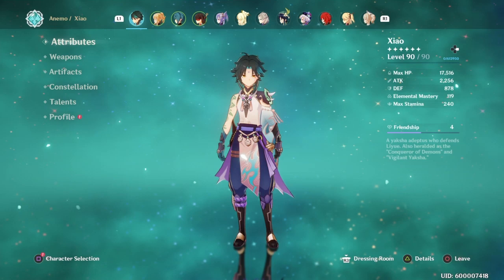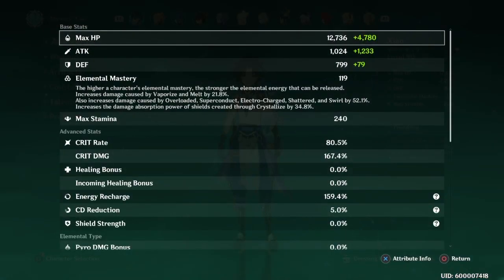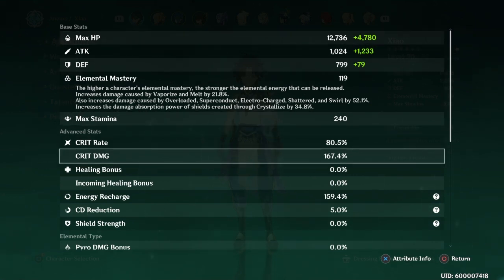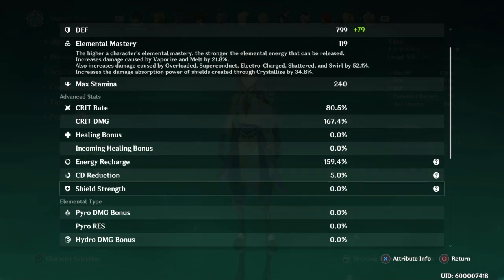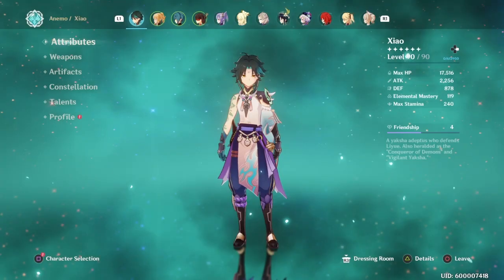My attack is 2256. Crit rate is 80.5% — Skyward Spine's adding 10% to that crit rate, so whenever I switch over to Parmoral Dread Wingspear or Staff of Helma even, it's going to drop down to 70%. Crit damage is 167.4%, Energy Recharge is 159.4%, and Anemo Damage Bonus is 62%.